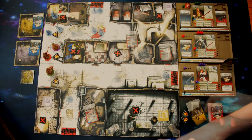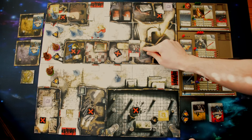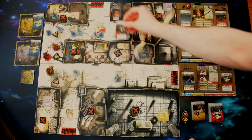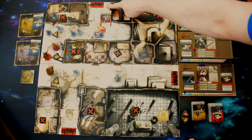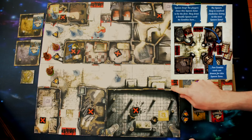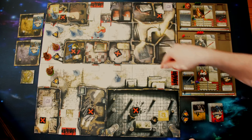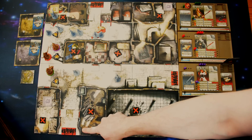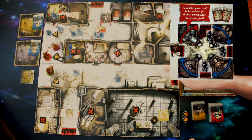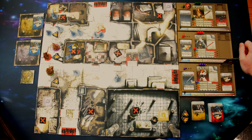A new feature in Zombicide: Black Plague is the double spawn card. When you pull one from the spawn deck for a given spawn point, no zombies spawn from that point. Instead, move to the next spawn point and draw two zombie cards. If one of those is also a double spawn it carries over to the following spawn point; if you draw two double spawns in a row, those both carry to the third spawn point and you draw four zombie cards total.